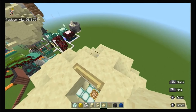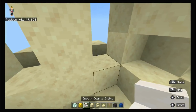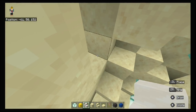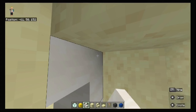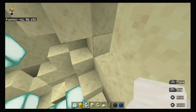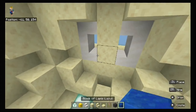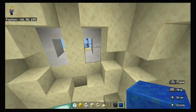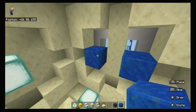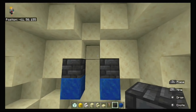Go inside the hot air balloon and put smooth quartz stairs — you get smooth quartz by running quartz through a furnace. Place them right here. Then use a block of lapis lazuli — or blue wool or any blue material — and put it underneath. Put the deep slate tiles right here, and now you're done with the eyeballs.